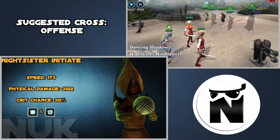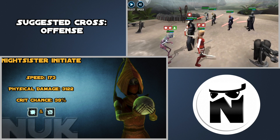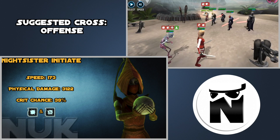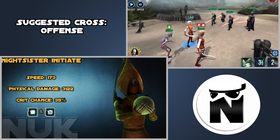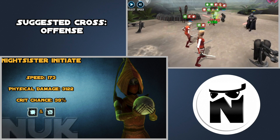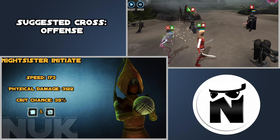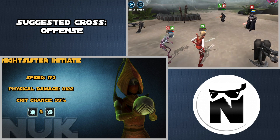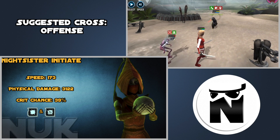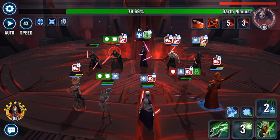For Nightsister Initiate you want to run an Offense set and a 2-piece Crit Chance set — you really want to push her crit chance up since it is quite low. I was able to get it up to around 39%, but most people will have difficulty even breaking 35%, so boosting her crit chance is important. A Crit Damage set is fine but you're not going to be critting all the time. Get her physical damage high with an Offense Cross. I'm actually preferring Nightsister Spirit over the Initiate for the Sith raid — even with the anti-Foresight mechanics from Darth Traya in phase four, Spirit is still doing pretty high damage.